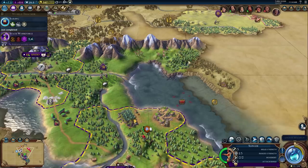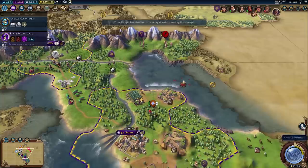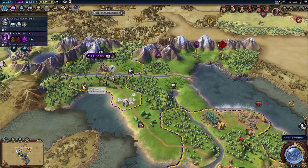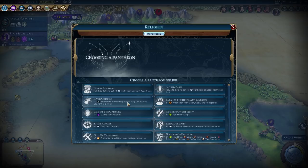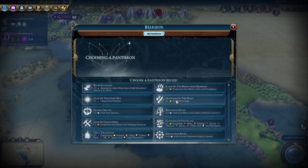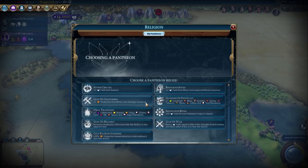Let's grab Animal Husbandry right away so we can get those horses. We still want to grab the rice first and maybe marble second. We found a Pantheon! Options include: faith from adjacent rainforest — don't care; plus one amenities from holy sites — meh; production from culture pastures — meh; food from camps — meh; faith from quarries — meh; faith from mines over luxury resources — meh; production from mines over strategic resources — that might be where we go; or plus one food from wines and incense.